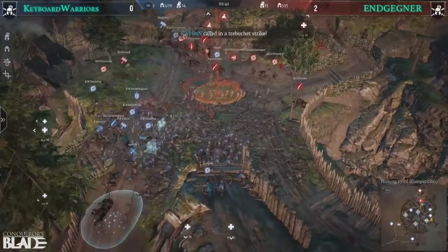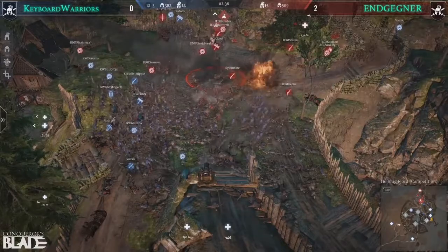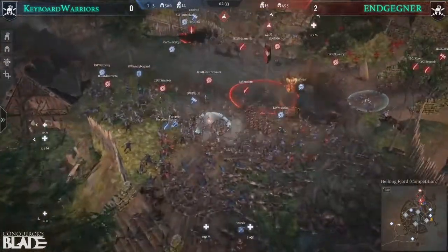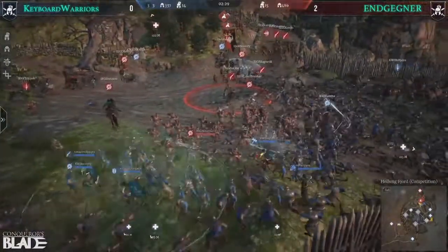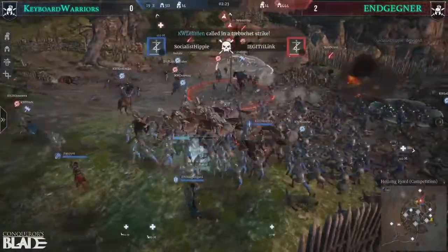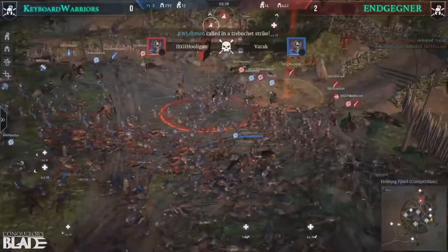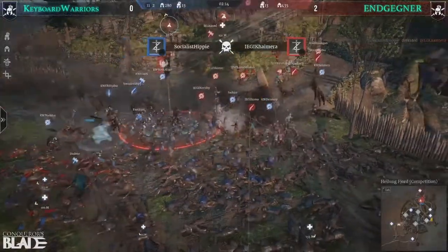That could be a decent trep. They pulled their stalwart forwards — that actually goes in. I thought that musket was toast. A lot of fighting happening on this side. Flynn going for it — the Hussar charge from the side! That's actually melted all those units. Creating a huge opportunity there for Keyboard Warriors. They have EG on their back foot here.